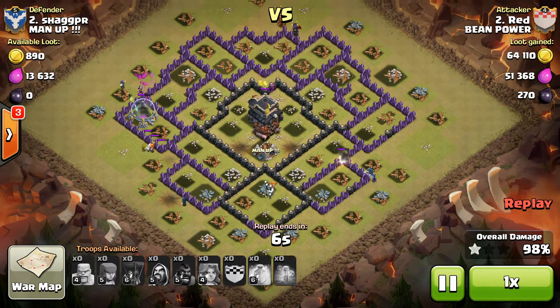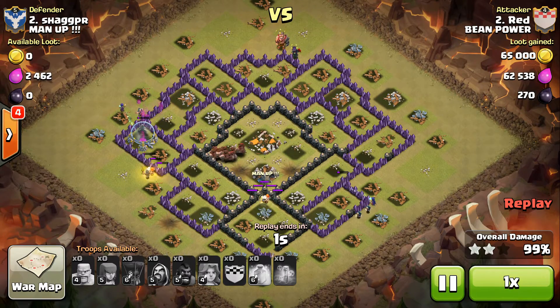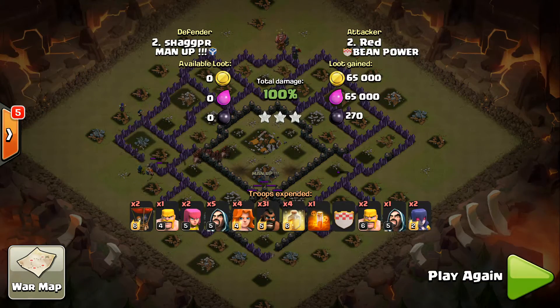Without heroes, he's still got pork, skeletons, and valkyries up — just completely wrecks the base. Way to step up, Red. Take care of it.